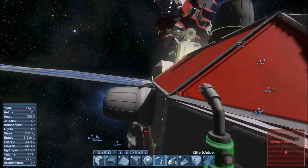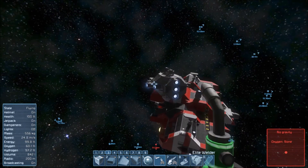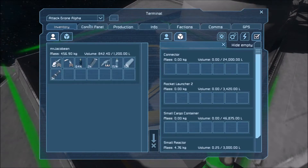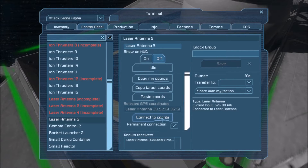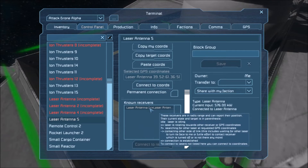Then you go over to the other ship, find a way to access its control panel, and go to the control panel. Find the laser antenna in there, paste coordinates, and then connect to coordinates. It will rotate the antenna towards the correct area and establish a connection - and you can see here it's established.